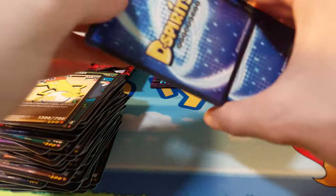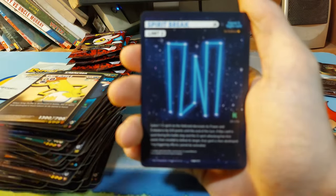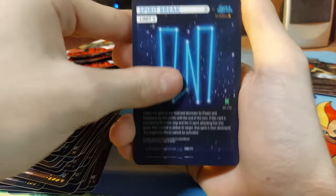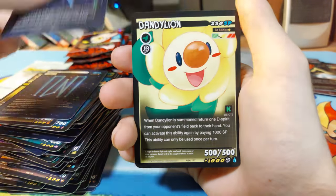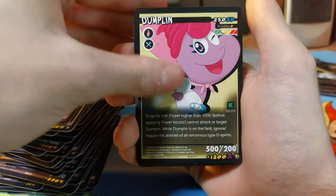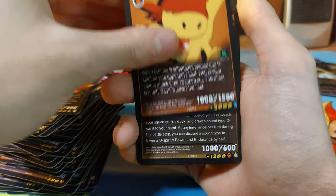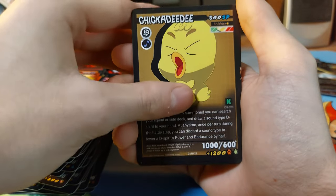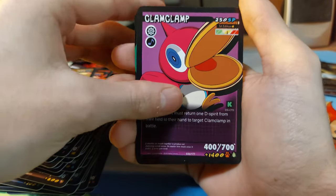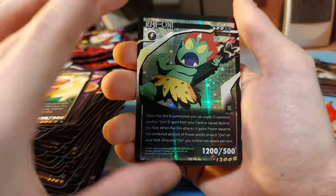I'm struggling more than I probably should to open these. Spirit Break, Stanch Chart, Dandelion, Ducklin, Dumpling, Embered, Embered, Chickadee D, Clam Clamp, Dandelion, and we have a Raw Only.